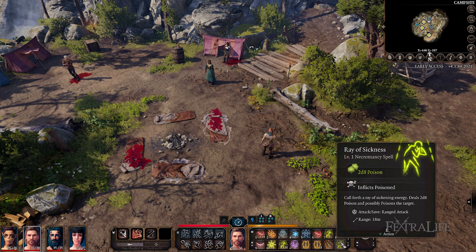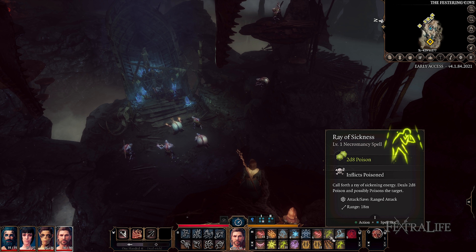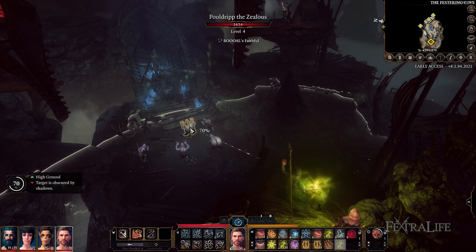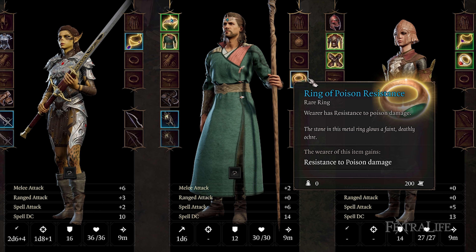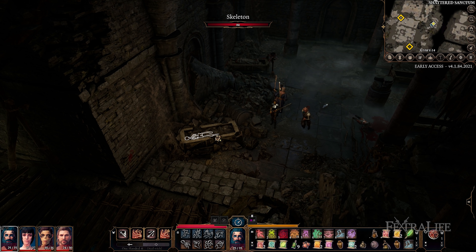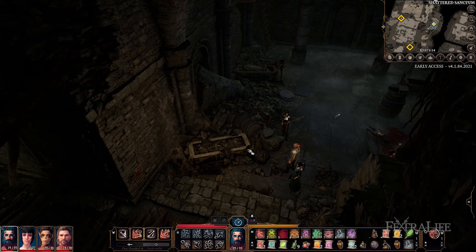At level 4, you'll gain another level 2 spell slot as well as another cantrip and two more spells. Additionally, you can pick a feat, and I highly recommend taking Ability Improvement to get Constitution to 16 and Dexterity to 18. This will help with your HP and your Armor Class, making you harder to kill. You'll be at 18 Intelligence at this point, but you cannot increase it because the headband sets the total to 18 no matter what the actual value is. Equipment plays a much larger part in this build than any other, and hopefully it will give you a small glimpse of what sort of things you might be able to do at live release.